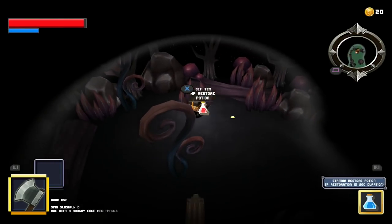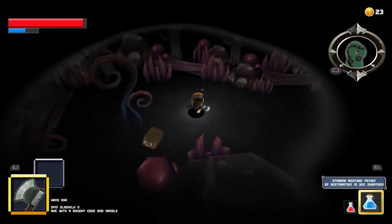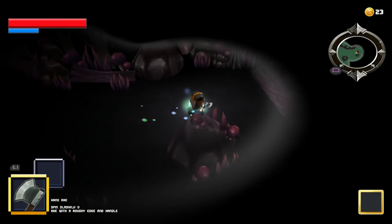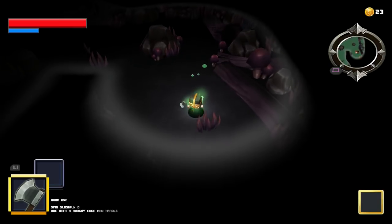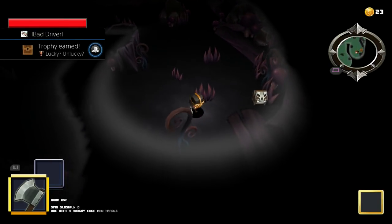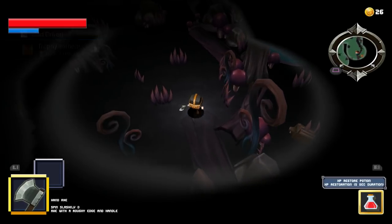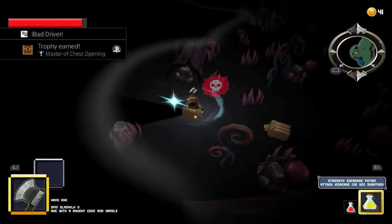Another 3 simple and easy trophies you can get are for opening a total of 10 skeleton chests. Those chests are scattered through the stage. On every stage there are way more than 10 skeleton chests, and this trophy is very easy to get through your natural playthrough.